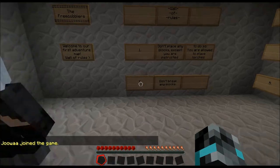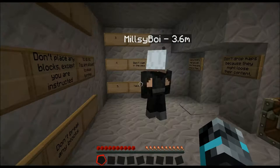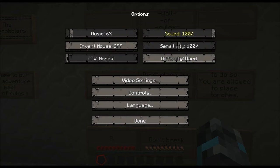Hey guys, it's MarsCraft here today, and we're doing an adventure slash puzzle map called Lost in Sea, or Lost in the Sea — I'm not too sure, I'll put a link in the description. Wait, we're not allowed to swim in the sea — yeah, we're lost at sea. That makes sense.